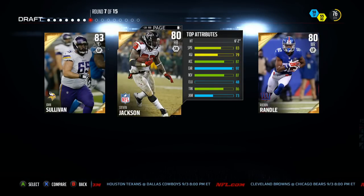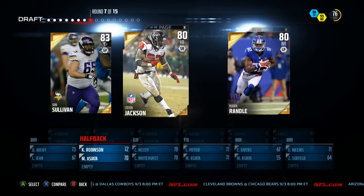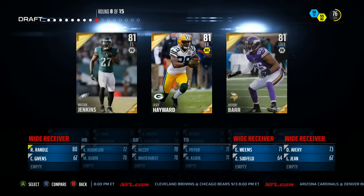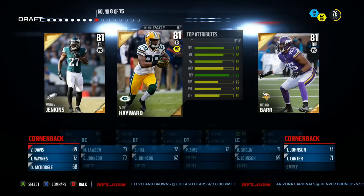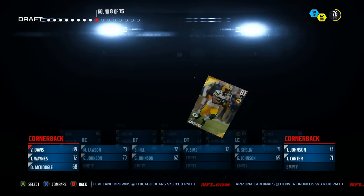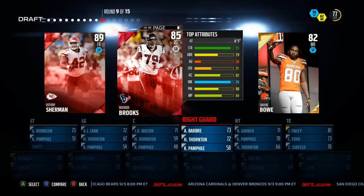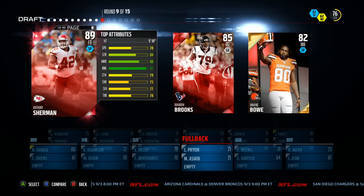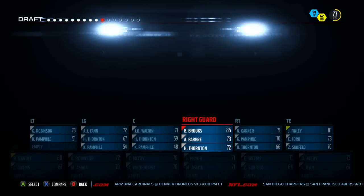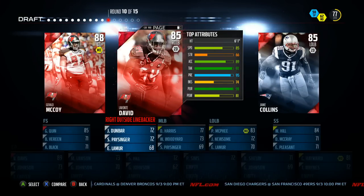We finally get a running back — we get Reuben Randall as well. He's six-two, and with the new passing and defending mechanics it's so important to get tall receivers. Casey Hayward or Anthony Barr — I already have a left outside linebacker, so I'm gonna go Casey Hayward. We get two elites — a fullback and a right guard elite. I don't think I want either of those. We'll bump up the O-line just in case we don't get a good quarterback so Colt McCoy doesn't get bodied every single game.